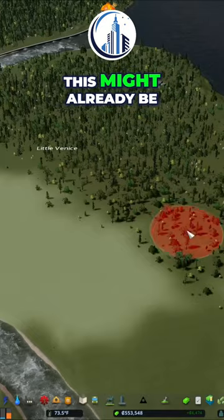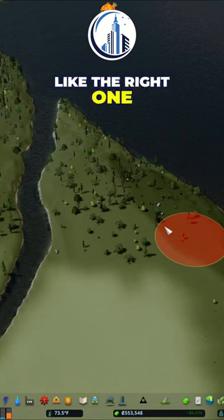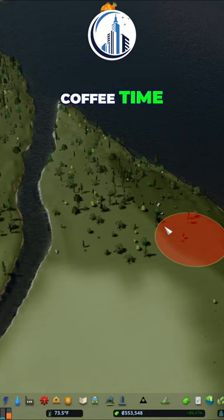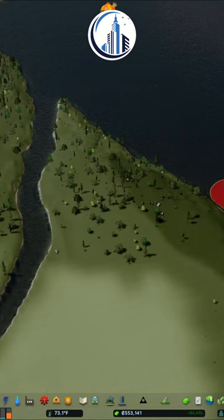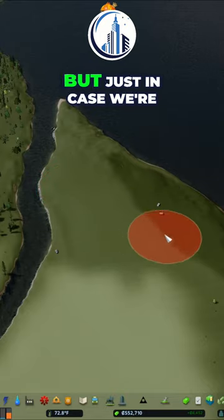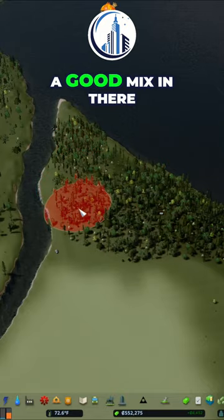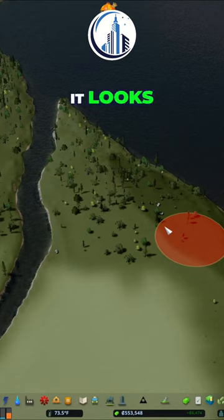I think this might already be our new mips — yeah, it looks like the right one. But first, autosave — coffee time. Okay, so we're gonna take this out and I think it's the right tree mix, but just in case we're gonna make sure that we get a good mix in there. Yeah, it looks like the right one.